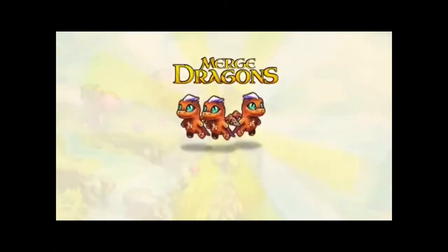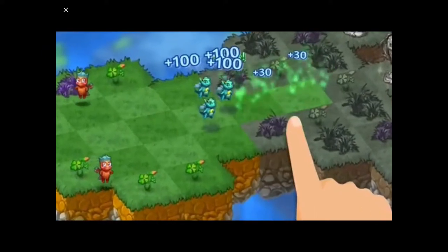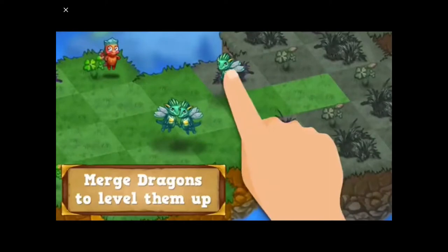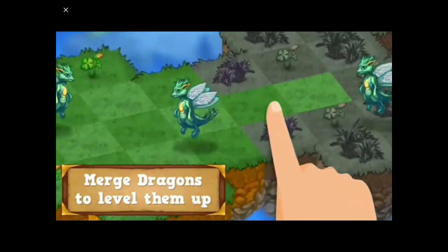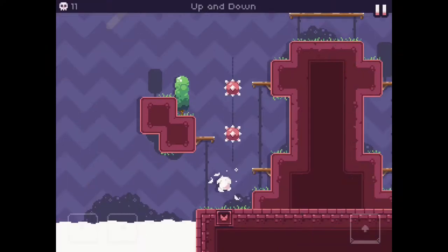Oh, here's the first ad. I guess this is some free advertisement if you want to play some other games that apparently I don't want to play. It's like a Dragon City type of game — it's Merged Dragons. It even stole the font of Dragon City. What are you doing with your life, ads?